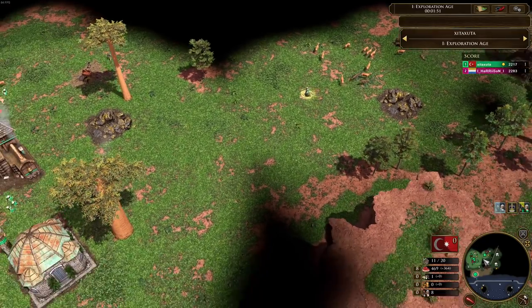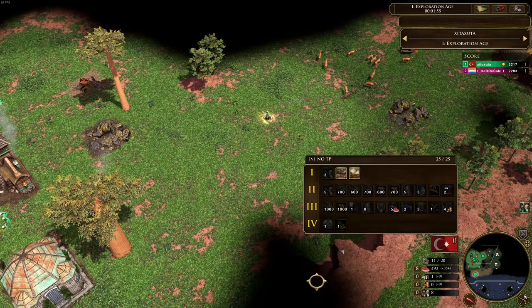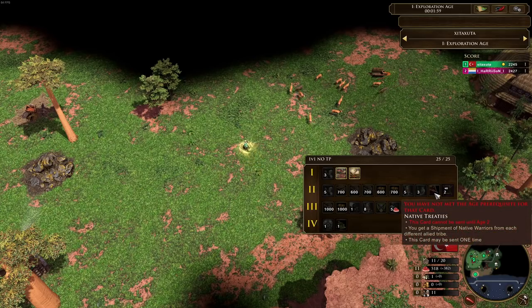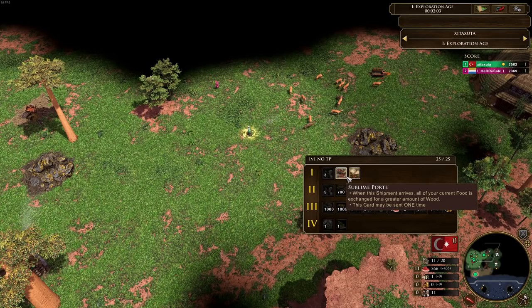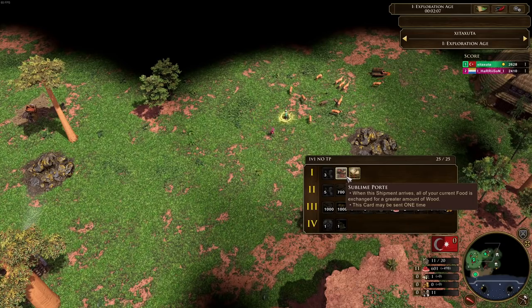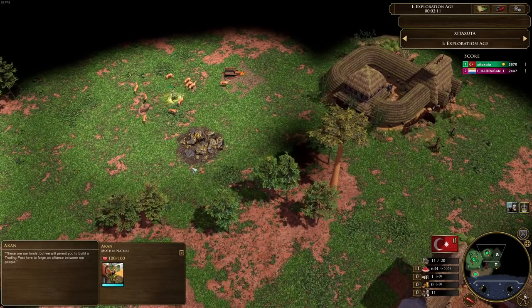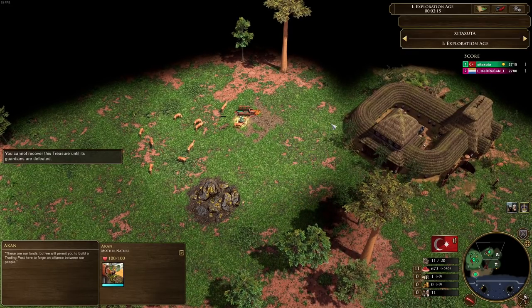So in this game we've got an Ottoman player by the name of ZitaZuta. We'll take a look at his deck — the main thing to take away is that we've got the native treaties card here, and we've also got another interesting card which is the Sublime Port. When this shipment arrives, all your current food is exchanged for a greater amount of wood. One of the things we know about natives is they're very wood heavy typically, so it can be a little bit frustrating getting all the wood you need to build the trading posts, build out the units, and get the technologies. So it's really going to help him out.